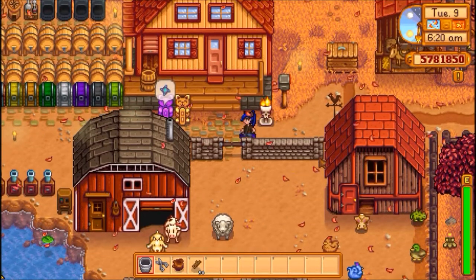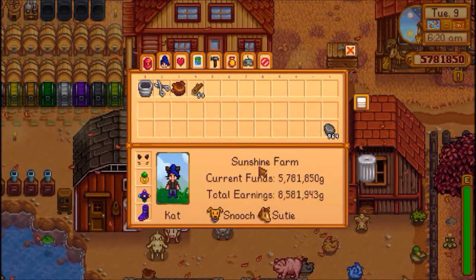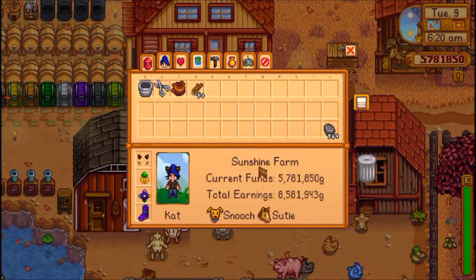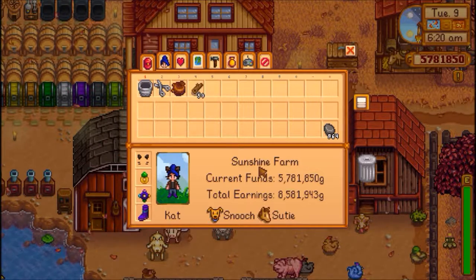Your best bet with the grange, if you don't know, is to use 2 fishing items of high quality — so either gold or legendary. For legendary fish, it doesn't matter what quality they are, as long as they're legendary.